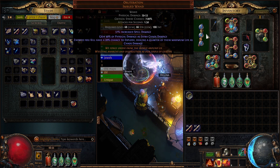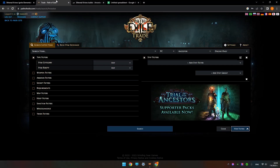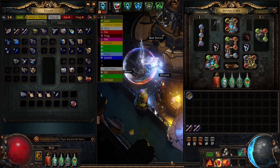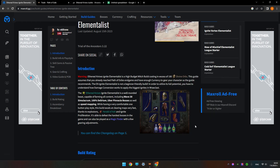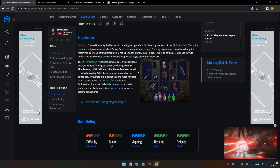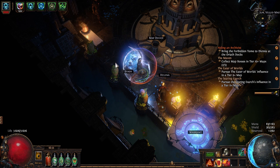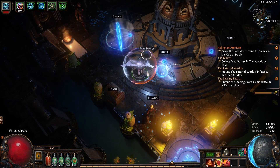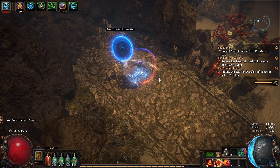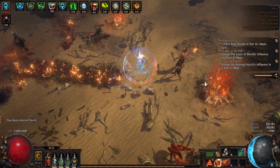From there the sky is the limit. You can opt for a bow with plus three to socketed skills, a chest with plus two skills, the Polaric Devastation ring which is a huge damage boost, Skin of the Loyal, and a whole range of tattoos on the passive tree to increase damage and survivability. It's a really nice build to play around with — super sweet for mapping.